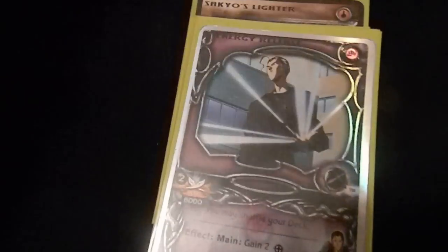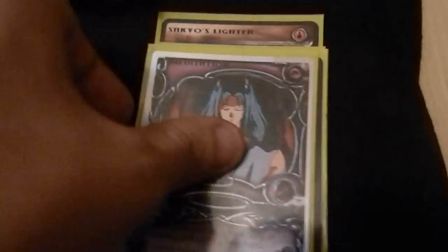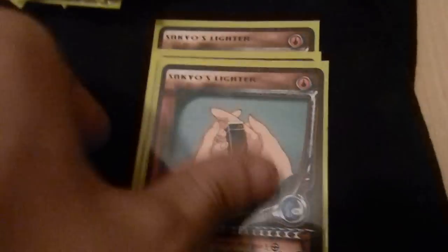I only run six techniques: three Energy Release — all spirit — and three Meditation. And then I run three items: just three Sakyos.